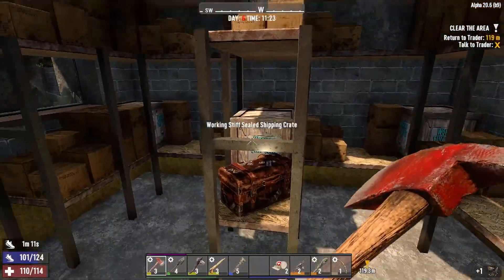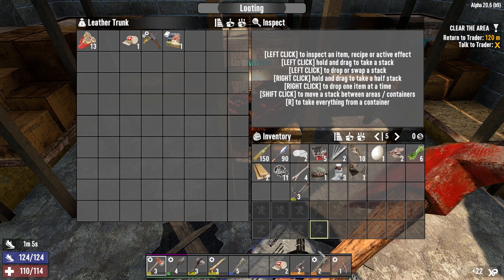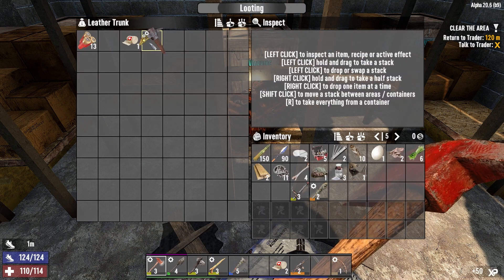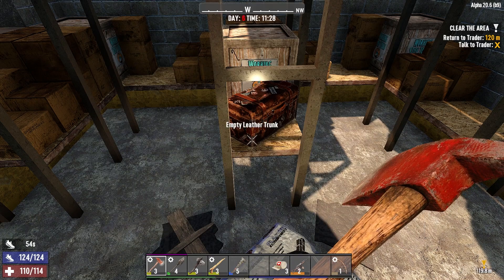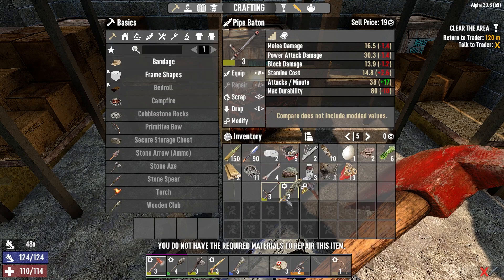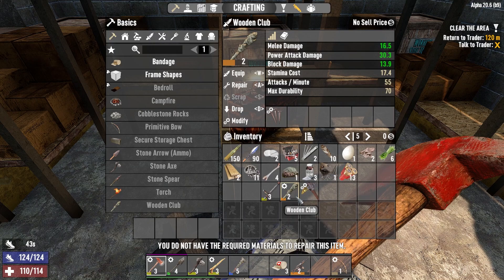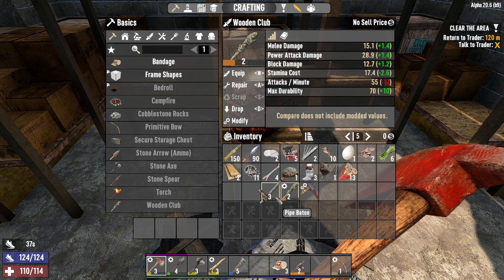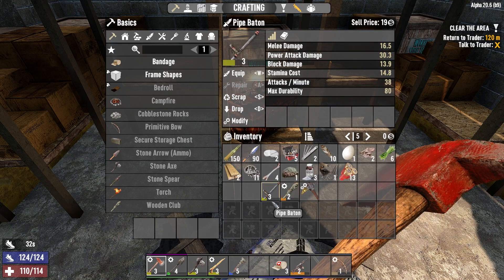All right, give me the end loot — our very first tier two end loot. It's giving us a pipe baton. That sounds like it might be better than our club. We've got a bunker buster mod, another bandage, some ammo. Let me repair it — I need pipes, I can do that. Wait, it's a pipe baton — 16 damage and 16, but it does about the same as what I have. I got all excited for nothing.